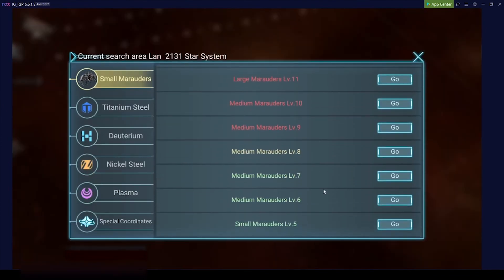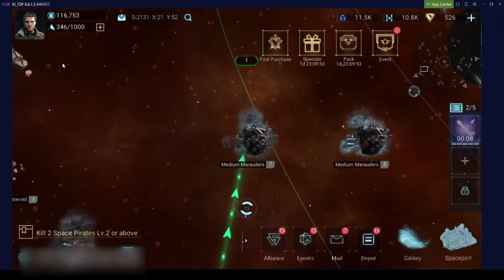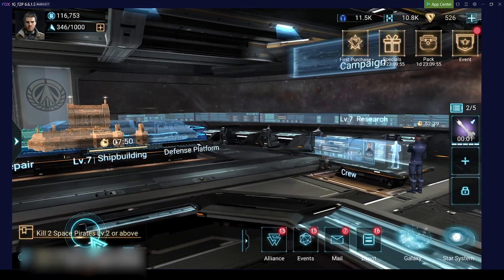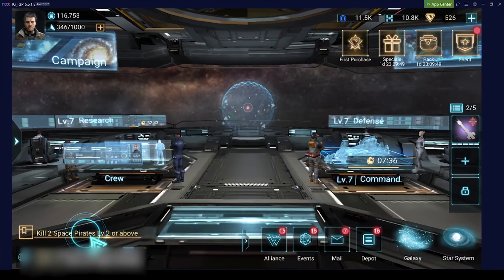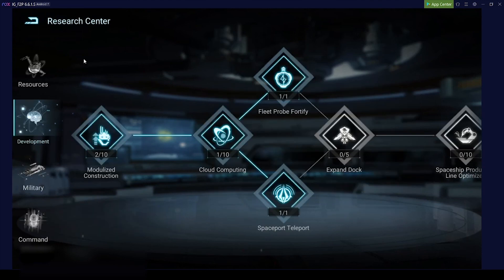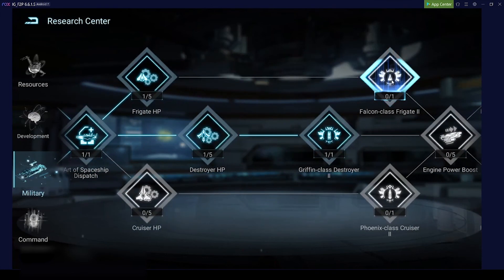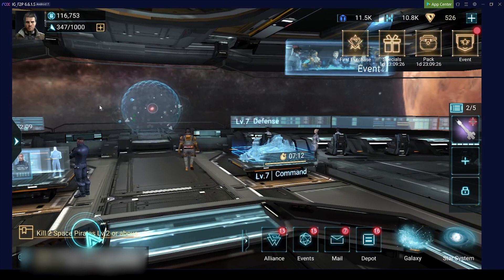Everything else stays the same. I will continue attacking the pirates, I will do the campaign as far as I can get. I will continue building Tier 2 destroyers. My research, as said before, will go into the development — the expand dock — as soon as I get the research center high enough. During other time I will focus on getting the Tier 3 warships available, which will also help me to progress more in the campaign mission.